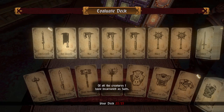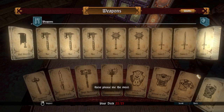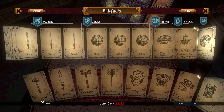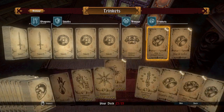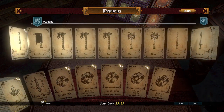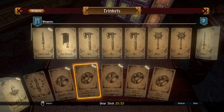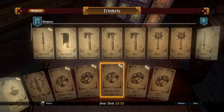Alright, what do we got? Of all the creatures I have incarnated as suits, these please me the most. Feathered Ice sounds exciting. We have three things to add and we have three things there - that's pretty easy. Oh, the Rat Cleaver and the Lace Limb is pretty good too. We have a lot of rings here, yet we don't seem to encounter them all that often.